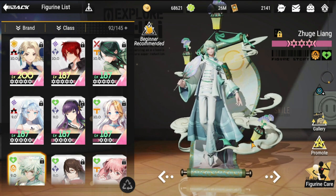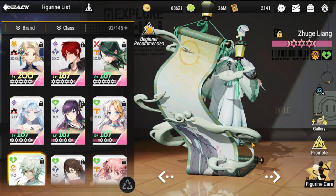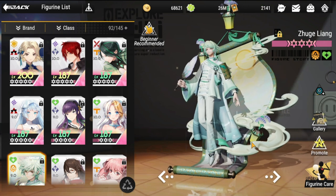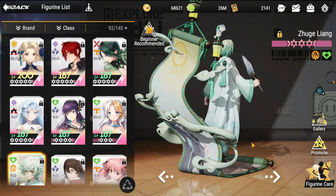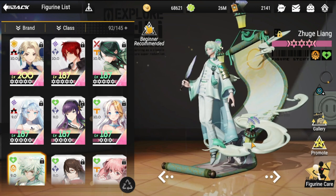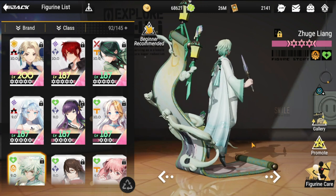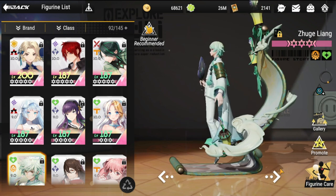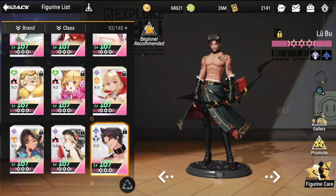Another recent addition — I think he came out last month — is Zu Liang. He is very valuable for his shield and being able to delay death by taking away lethal damage. He is very good in PVE and even more so in PVP. He's great with glass cannon figures — for example, if you combo him with Rin, she'll really stay long on the battlefield.